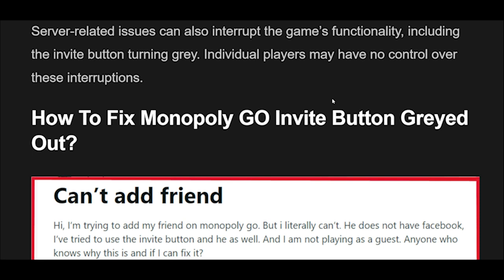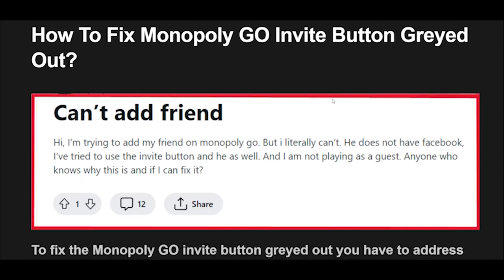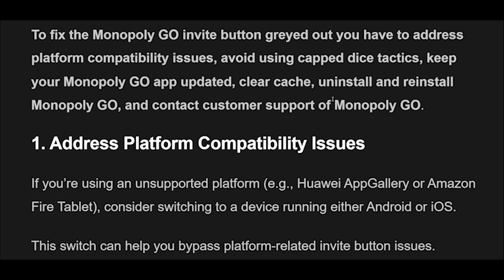How to fix Monopoly Go invite button grayed out? To fix the Monopoly Go invite button grayed out, you have to address platform compatibility issues, avoid using capped dice tactics, keep your Monopoly Go app updated, clear cache, uninstall and reinstall Monopoly Go, and contact customer support of Monopoly Go.